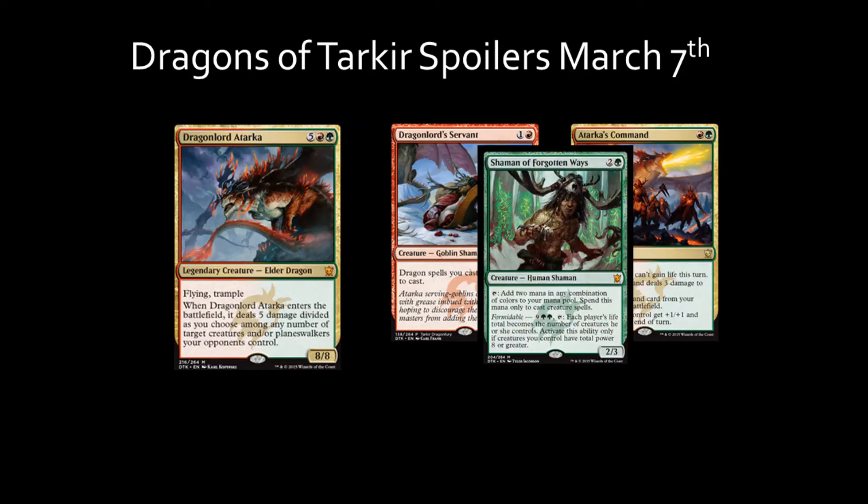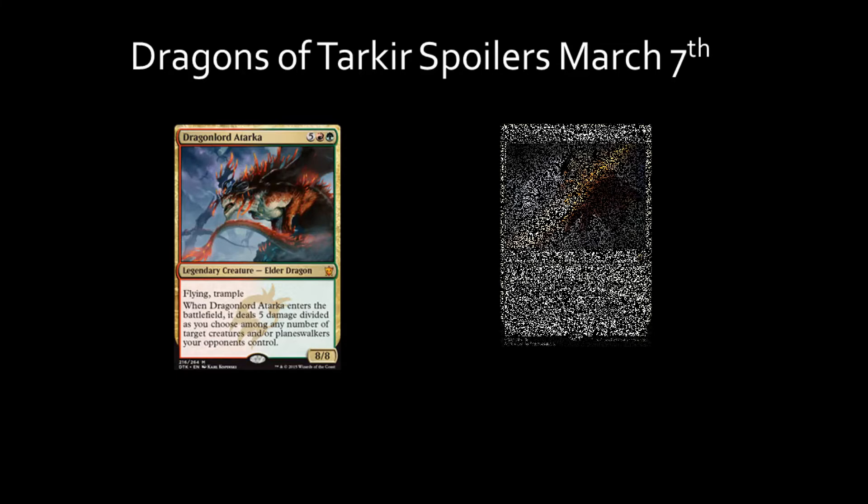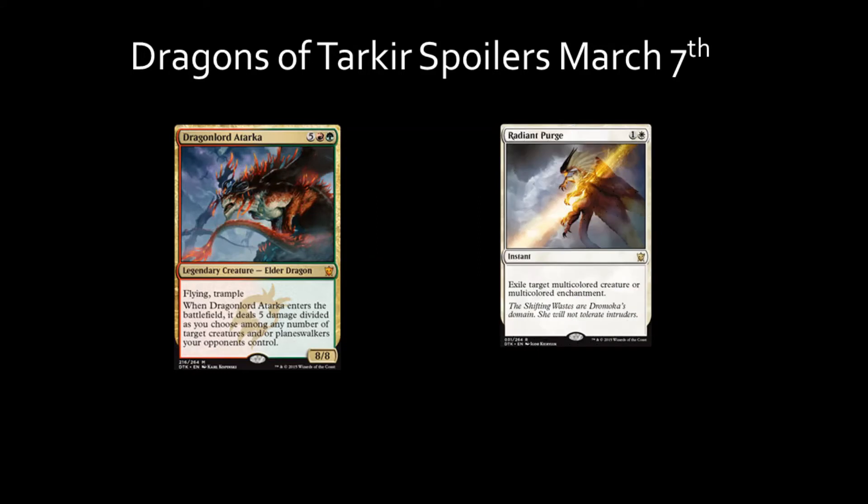Not as likely to be pulled in Limited, but that allows for a possible turn 4 play of Dragonlord Atarka. Though playing this card is an end-game strategy, it will be difficult to build a deck around him in Limited. He can be eliminated by Radiant Purge, so playing him you will have to be aware of the colors your opponent has already played. Dragonlord Atarka will have trouble finding a home in current deck constructions at the competitive level in both Standard and Modern.